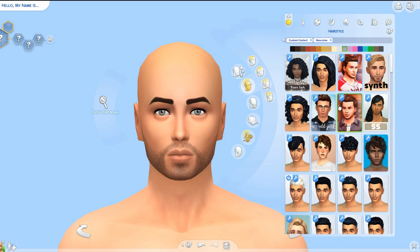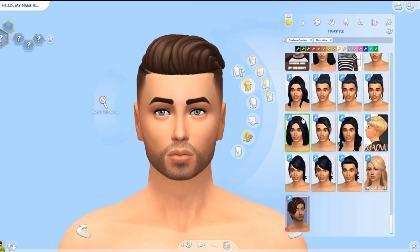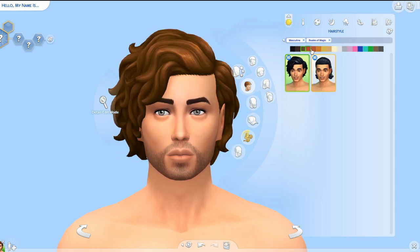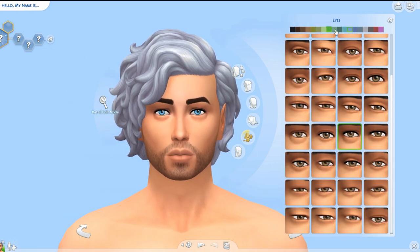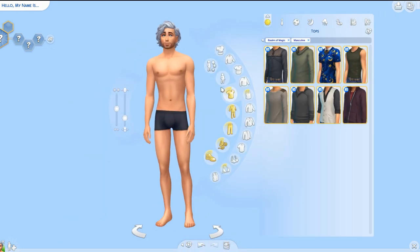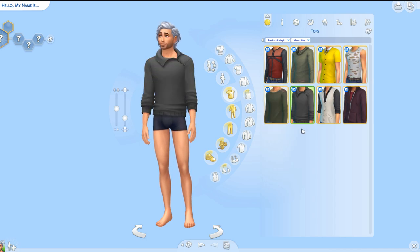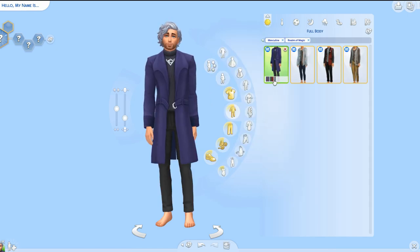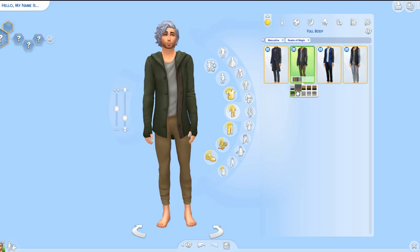When you create your spellcaster sim — Witcher, Wizard, whatever you want to use — they call them spellcasters. You also have an option to make a second form for them, kind of like mermaids and vampires. So you can have them with a normal look and then a witchy look. I always appreciate that because it gives an opportunity for more customization.